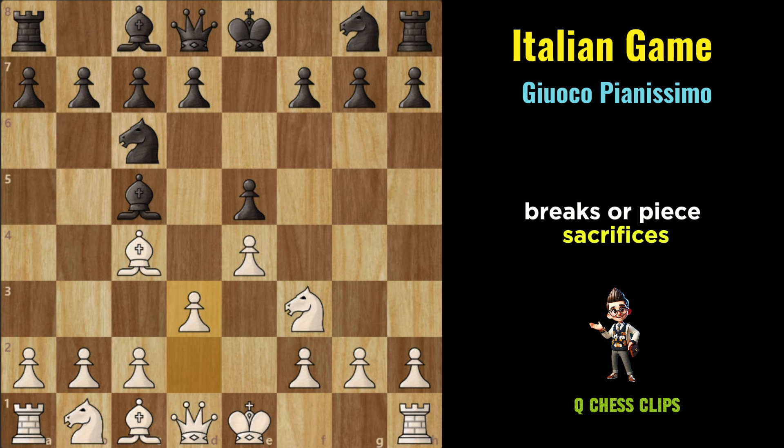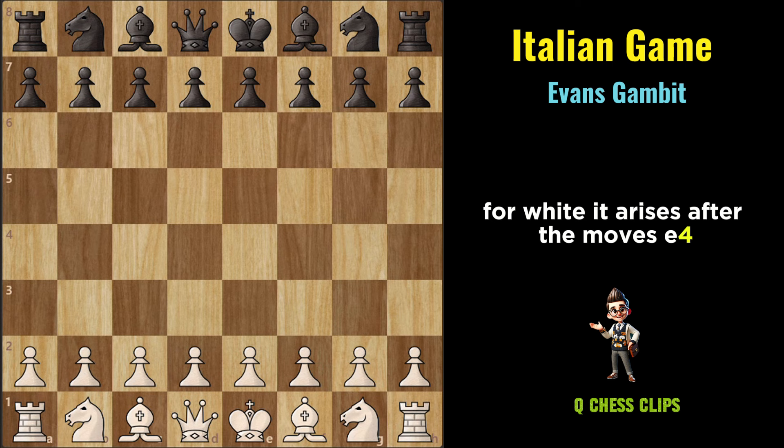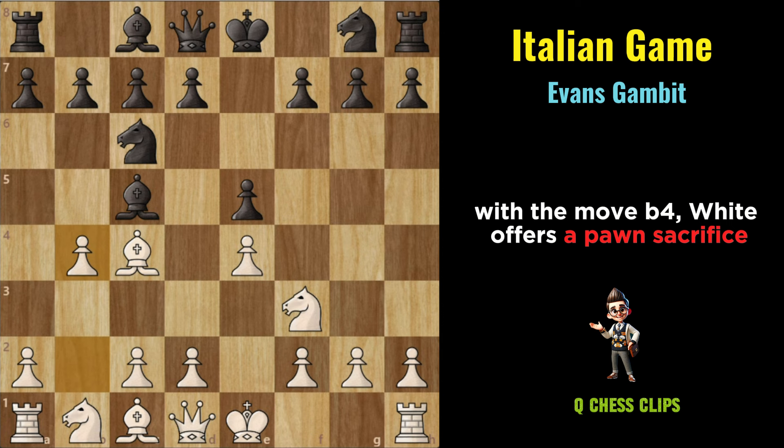Evans Gambit: The Evans Gambit is a bold and aggressive opening within the Italian Game, aimed at rapid development and attacking chances for White. It arises after the moves E4, E5, Knight to F3, Knight to C6, Bishop to C4, Bishop to C5, B4. With the move B4, White offers a pawn sacrifice, initiating the Evans Gambit.